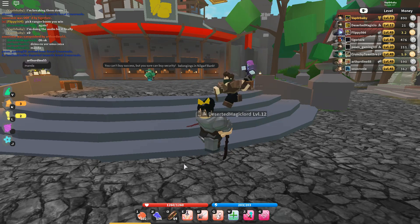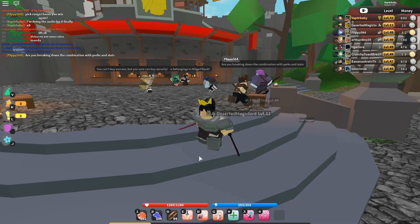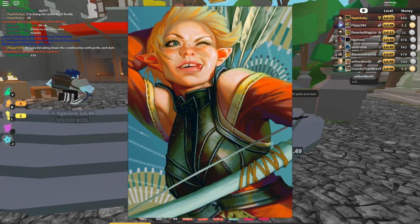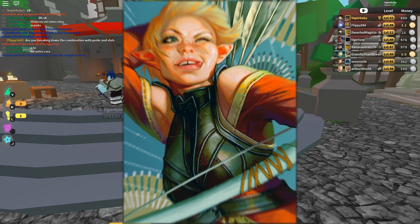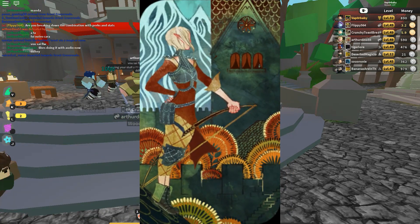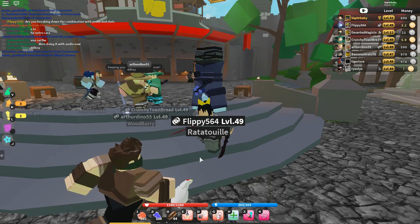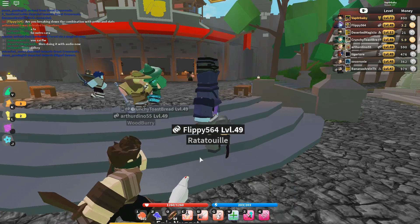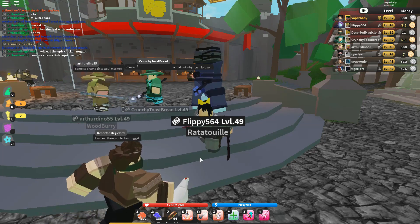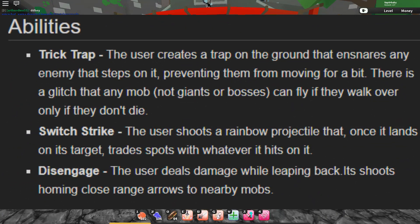The first rogue subclass is the Trickster. A Trickster is basically somebody who uses potions or traps to defeat their enemies. The best person I can think of for this category is Sera. Sera is a rogue within Dragon Age who's got a lot of stuff up her sleeves — she's an archer and a huge prankster, making it almost impossible not to use her as a Trickster example. Her ability tree includes Double Daggers, Archery, Sabotage, and Tempest, making all rogues in Dragon Age technically usable as examples. The moves a Trickster can use are Trick Trap, Switch Strike, and Disengage.